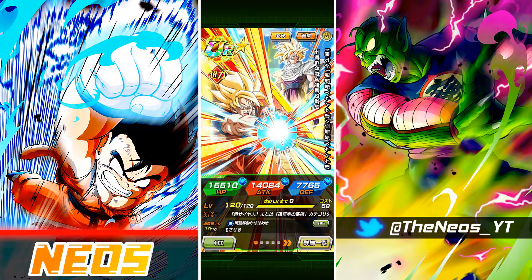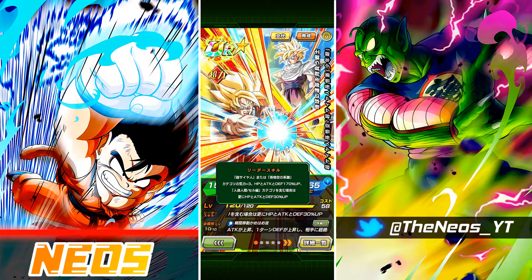Before we get into the showcase — and again feel free to skip this part, you can scroll along the YouTube timeline, check the comments or the description — we're going to do a bit of a unit breakdown. Take a look at this unit's leader skill: the Goku slash Gohan unit gives Super Saiyans or Goku's Family 3 ki and 170% to all stats.